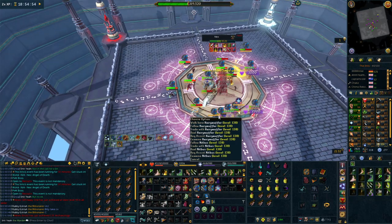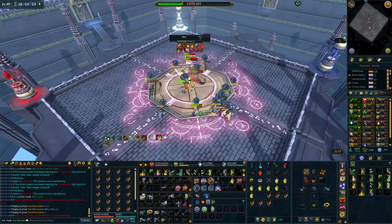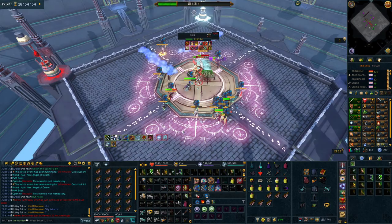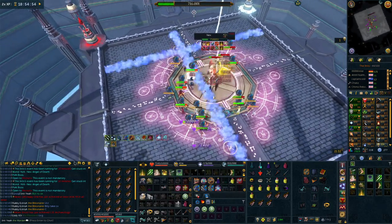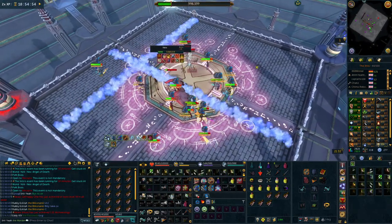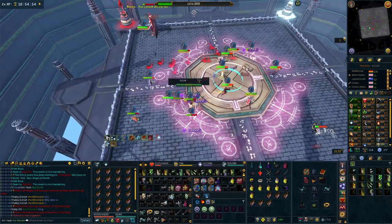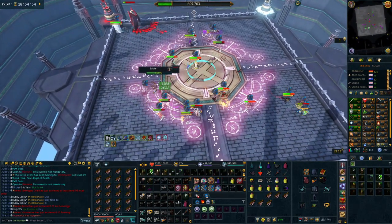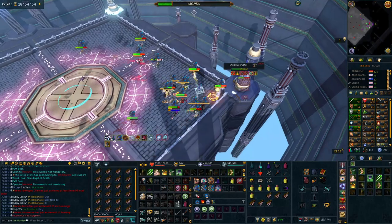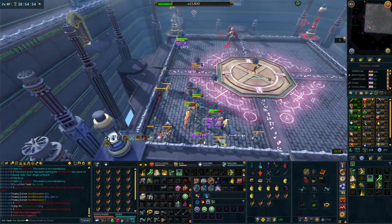Once you've finished these bosses and you're confident with them, once your account has a little bit more money and you've got maybe level 90 in your combat style of choice, I would then suggest you head over to places like Araxi, or maybe even Nex as a duo - don't go solo just yet unless you're ridiculously good. Araxi is great to learn when you're finishing off God Wars 2. You can make a lot of money there and it's not that difficult a boss. The last phase with prayer flicking will be your main challenge, but you don't need great gear - you could even do this in Chaotics with Armadyl armor.